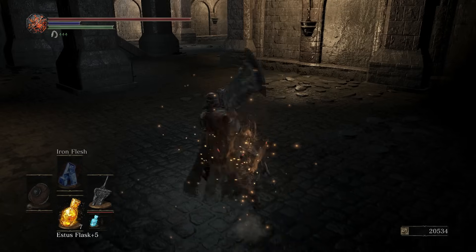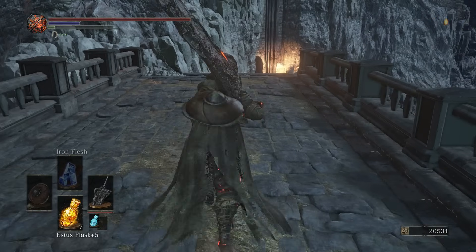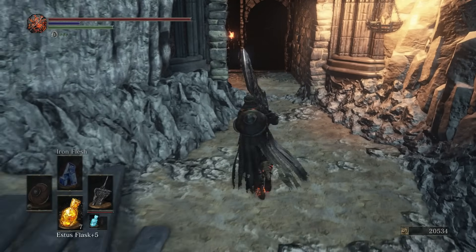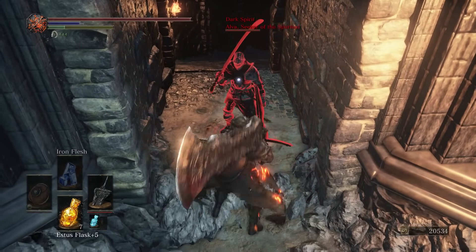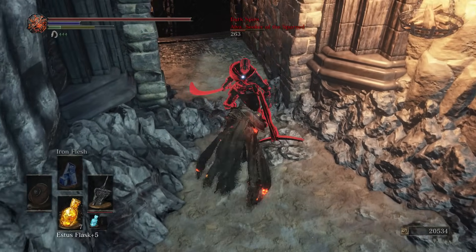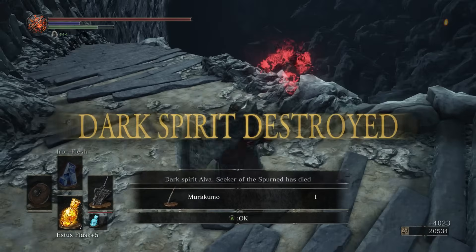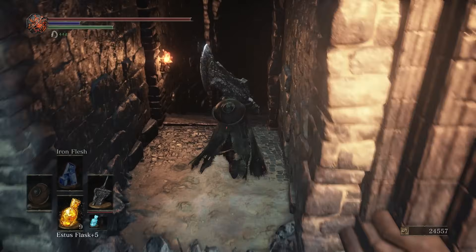So outside, get ready — it is invader time. Damn, Alba just got smashed. And there — the Murakumo. Big fan favorite when it comes to curved weapons.